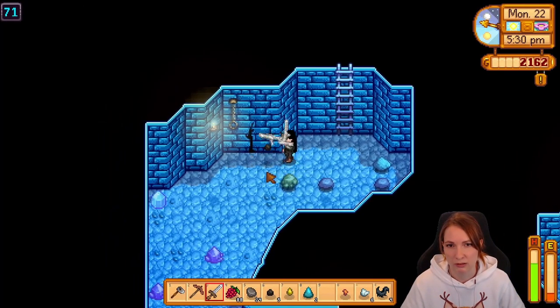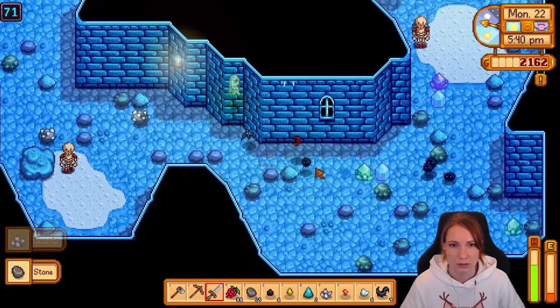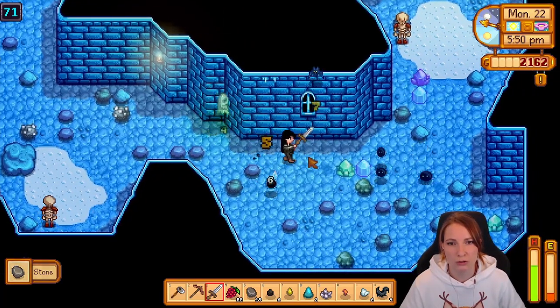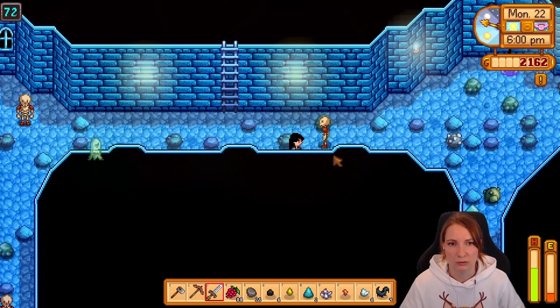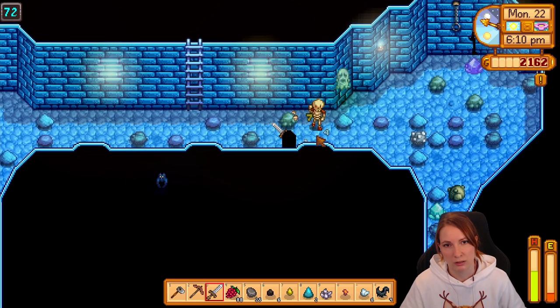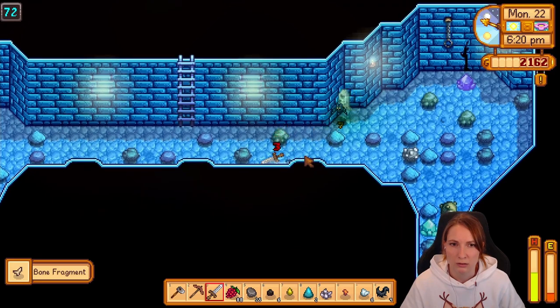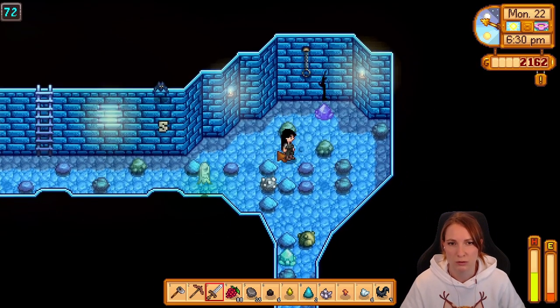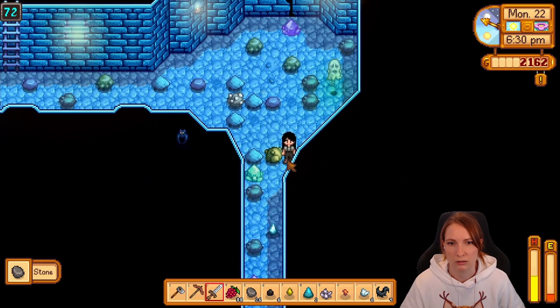We're gonna struggle here with the skeletons. I don't feel like we're ready for this. We could get the bone freaking sword though — I love the bone sword. I need to be careful here. Is that a drop from killing a skeleton? Maybe from exploding it? This sword is just not it. I'm not sure why I'm taking hits like this, it's just not good for me.